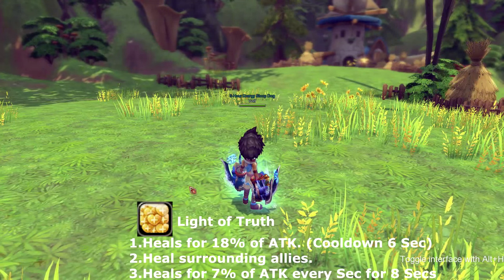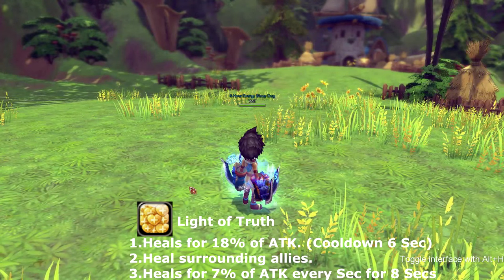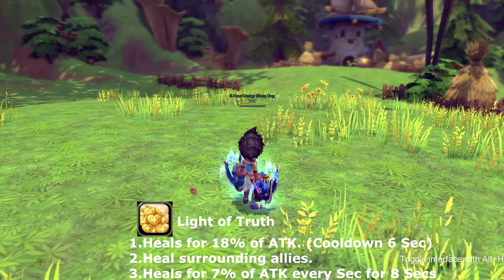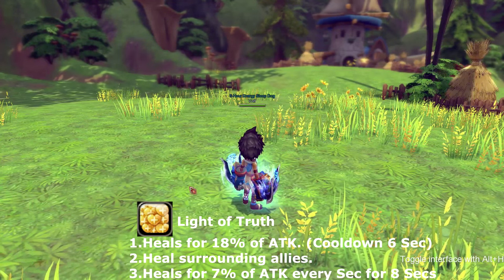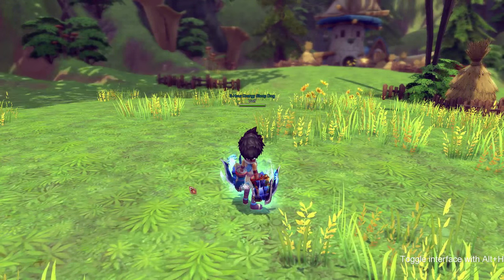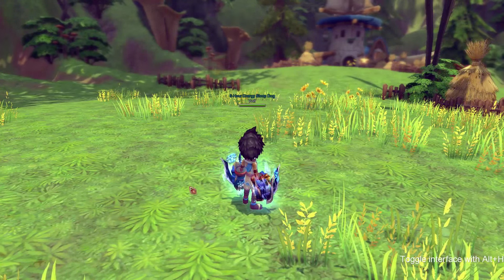The next skill is called Light of Truth. Light of Truth heals you and your party allies for 18% of your attack, and also heals an additional 7% of your attack every second for eight seconds. This skill goes on cooldown for six seconds.